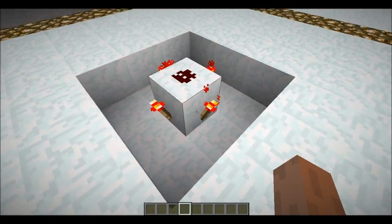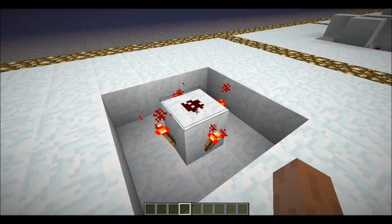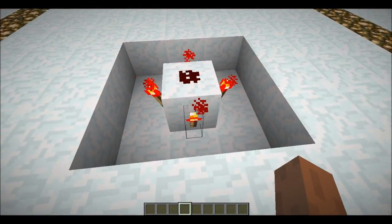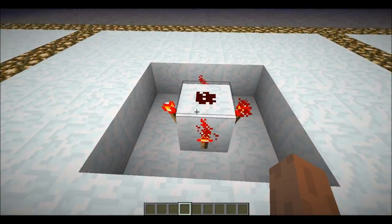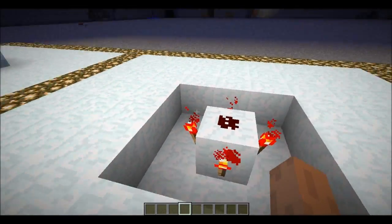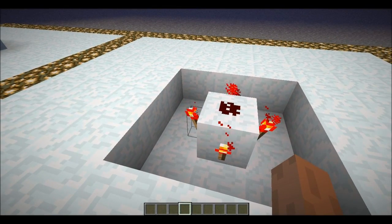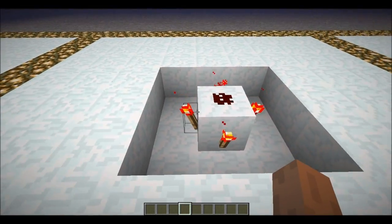Here is the first step into building it: you place a block with one piece of redstone powder on top, and three torches all around. Now when we place blocks on top of the torches, it will start pulsing around the redstone dust to the torch, turning on and off, which will then, after a while, start burning out the torches.